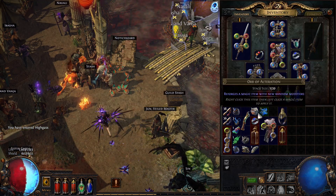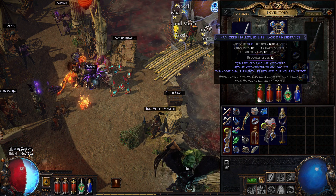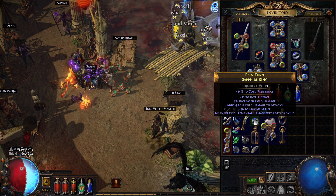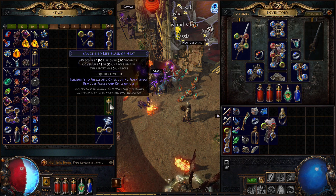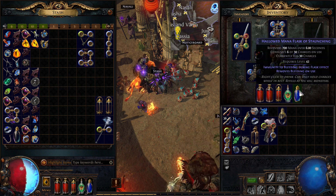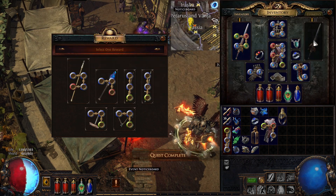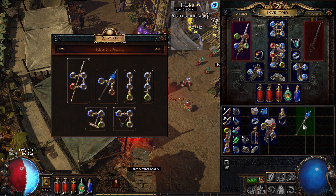I need to focus on flask setup for immunity - freeze, poison, ignite, and instant recovery have saved me a few times. I've increased my resistances with some enchanting - 24 cold resist - the rest aren't great. I'll keep one flask for cold resistance for later, add one for shock immunity, and one for bleed immunity, which is actually pretty important overall.